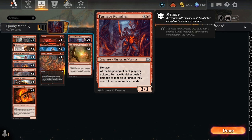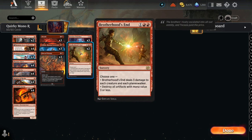Furnace Punisher: at the beginning of each player's upkeep it deals two damage to that player unless they control two or more basic lands. That's a fun card to have especially in best of three where you don't see as many mono-color builds as frequently as in best of one — mono white, mono red, and mono black are all big right now. We're also running two Brotherhood's End, which deals three damage to each creature and planeswalker, or destroys all artifacts with mana value three or less.